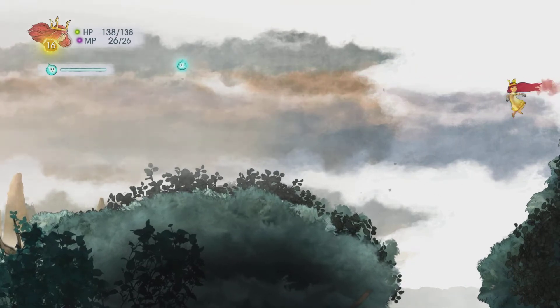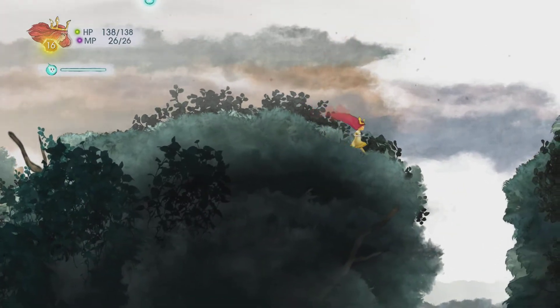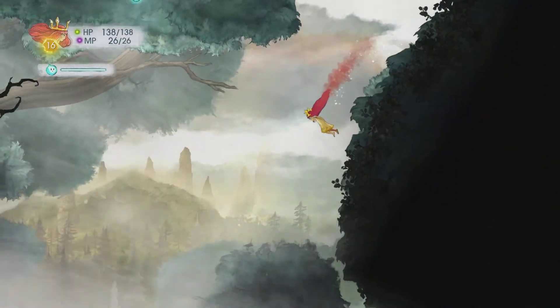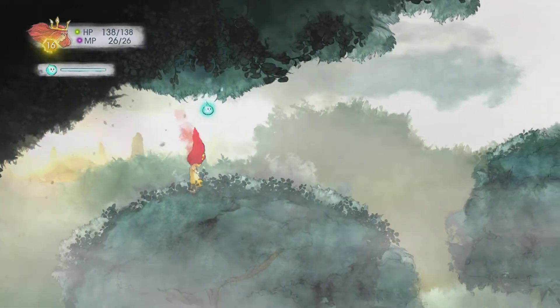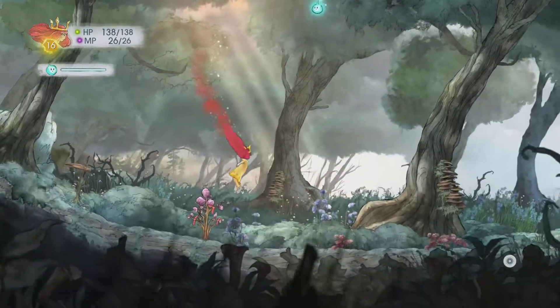The game also allows you to walk around the area. As you can see in the gameplay, the game lets you walk everywhere — you can even fly. You can find treasures and different items around the map. Basically, you walk around a 2D world, run into an enemy, and then the RPG-style gameplay kicks in.